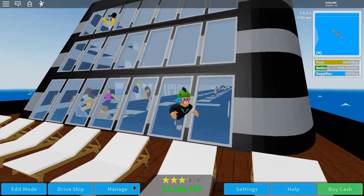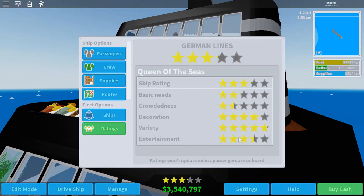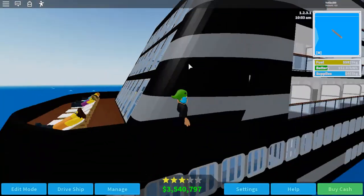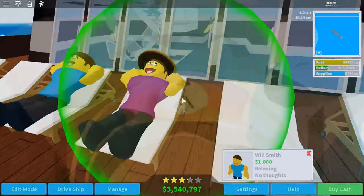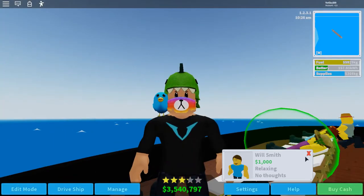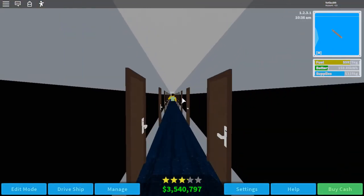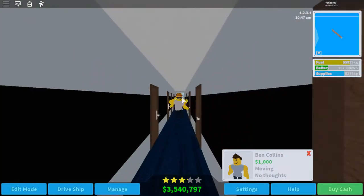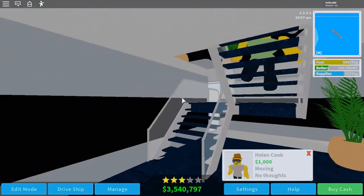Here's my rating down here for the ship. If I go into Manage and click Ratings, I can click all the things right here. You can paint it and stuff. If you click on the people — there's actually a passenger named Will Smith, like the actor Will Smith, which is hilarious. There are also lots of rooms with lots of people, like Ben Collins and Helen Cook.